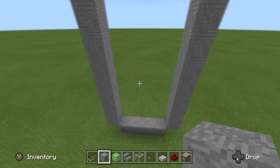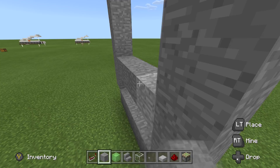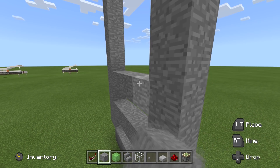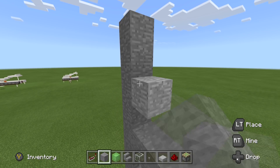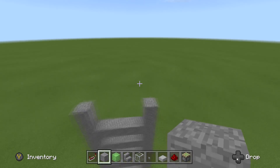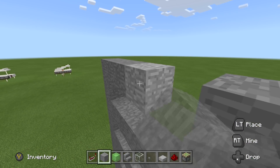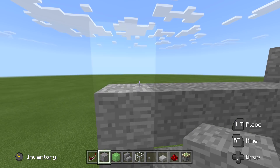Once we've done this, let's go ahead and fill this guy up right here. You probably need more than a stack of blocks, but I just say a stack when I mean a lot. And then on the top, we want to make sure that we end it right here. So we're just going to bring it up one more, match off the other one.